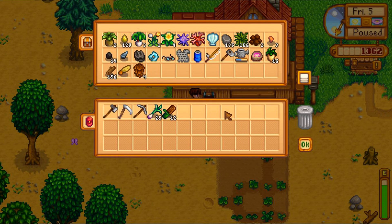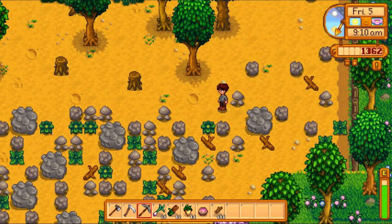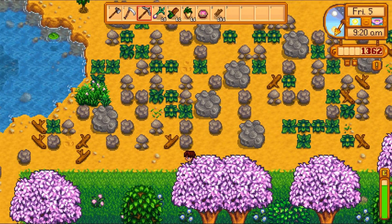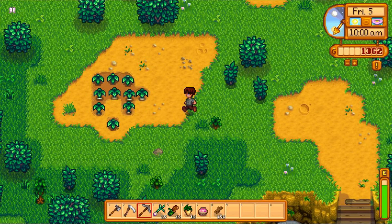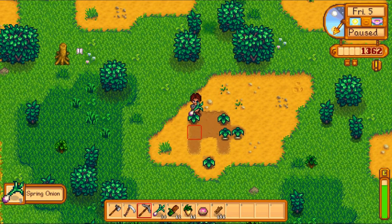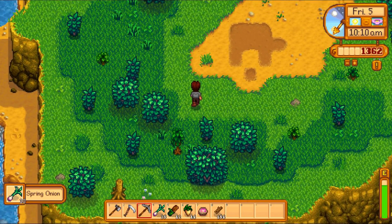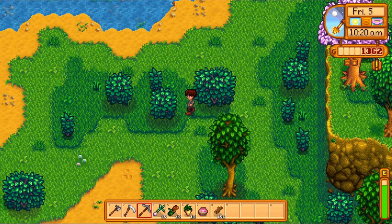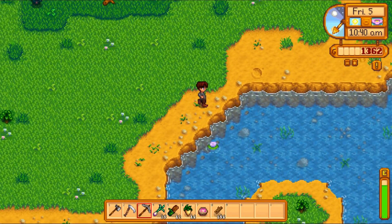We're not going to need that. We are going to need our parsnips, and some wood because I want to build a chest for when we get up there. I think I might go via the beach and head down to the southwest for any onions, because we're doing quite well on time so far.